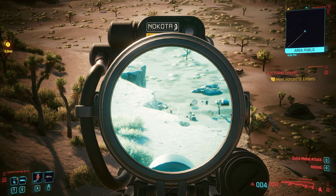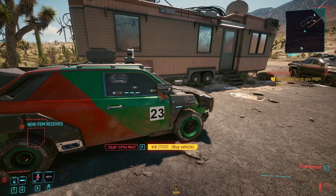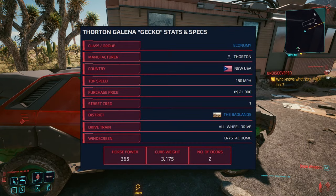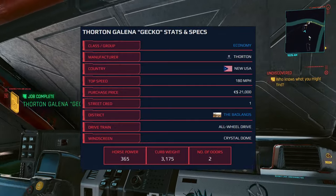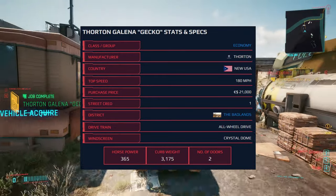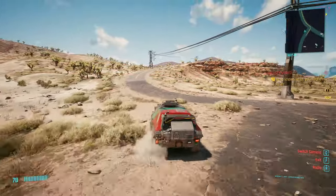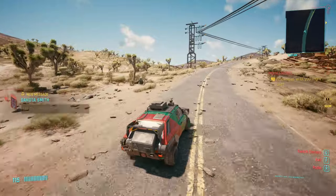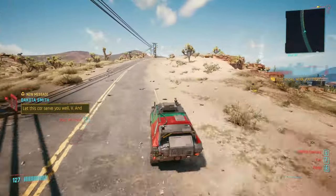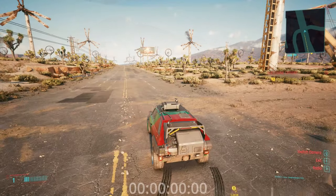You may have guessed what the car is already — it's the Thornton Galena or Gelena Gecko. It does 180 miles an hour and costs just 21,000 eddies. That's the same price as whatever money you owe Victor. All-wheel drive, made by Thornton, two doors, 365 horsepower.